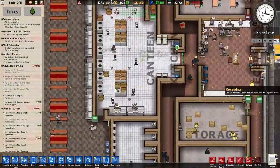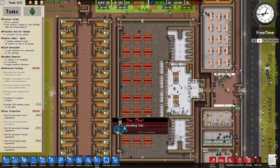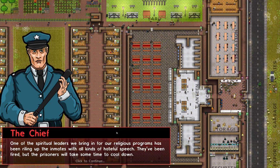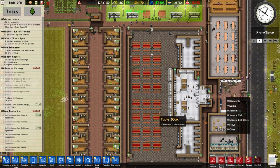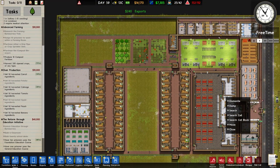We've got the chief calling - one of the spiritual leaders running our religious programs has been riling prisoners up with hateful speech. They've been fired, but prisoners will take some time to cool down.